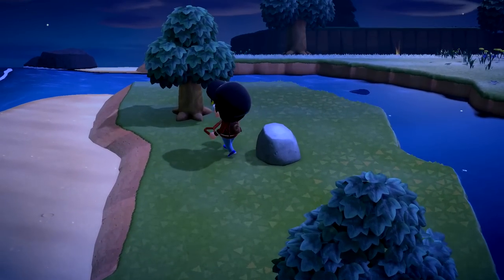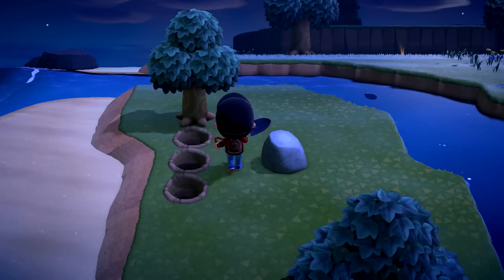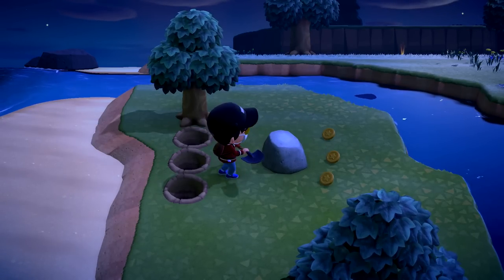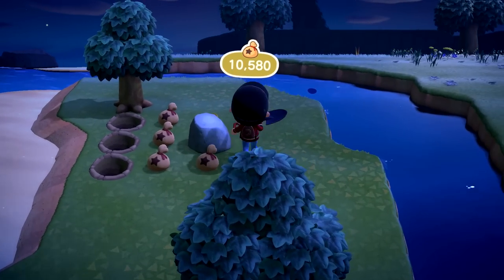Every day there will be one specific rock in your town that drops cash instead of minerals each time you hit it, but only for a very limited time after the first hit. To ensure you maximize your reward, try digging 3 holes or placing 3 objects in a row parallel to the rock behind you to hold the villager in place as you attack the rock.